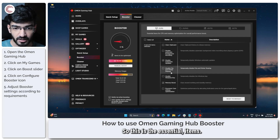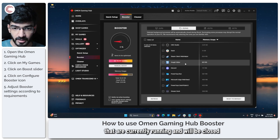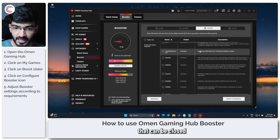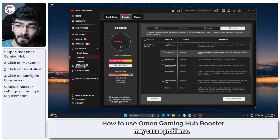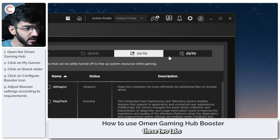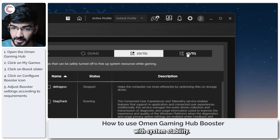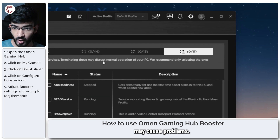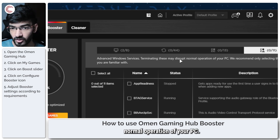There are the essential items, then there are system resources that are currently running and will be closed during boost. There are also Windows services that can be closed during the boost, and some other Windows services whose termination may cause problems. The difference between these two tabs is that you can close the first set of services without running into problems with system stability, while turning off the second set may cause problems and may disrupt normal operation of your PC.